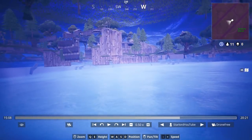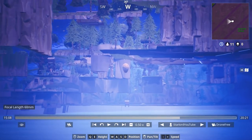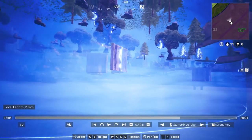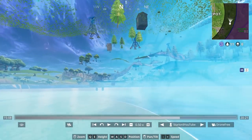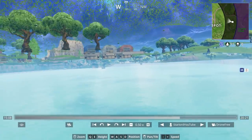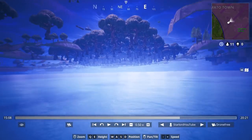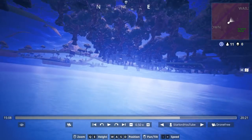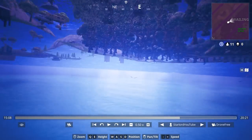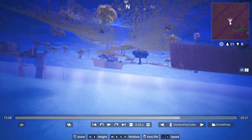So first off, we can see that care packages actually do go underneath the map — that's a real thing. I would love to actually get killed by someone underneath the map and use the replay editor tool to get them banned, just to show Epic that these guys have gotten underneath there. Honestly it doesn't seem like there's much underneath the map, but that care package shows us we can hopefully find more stuff underneath in the future.